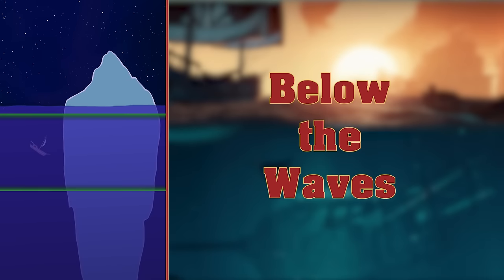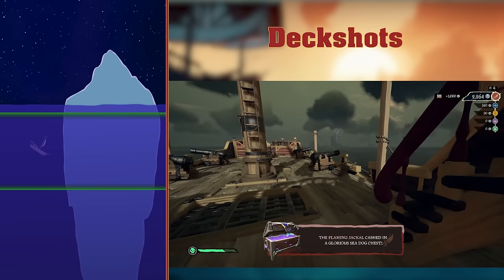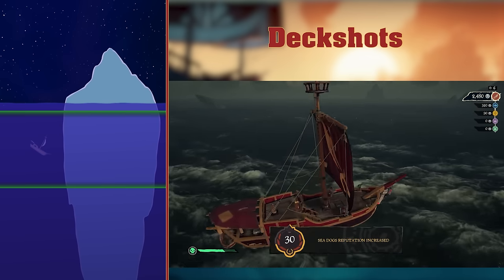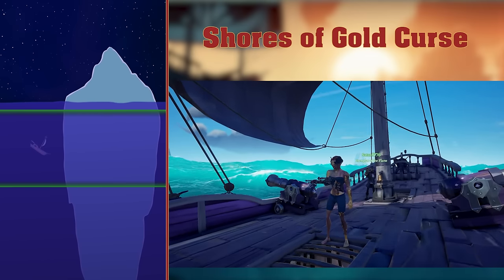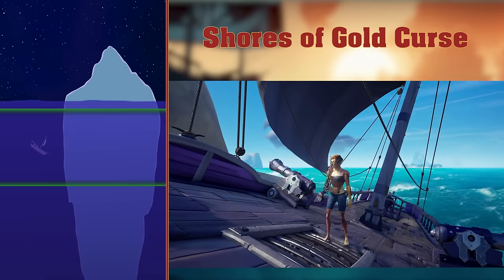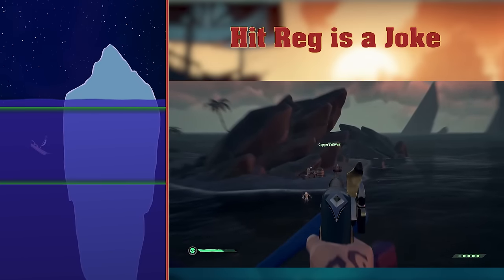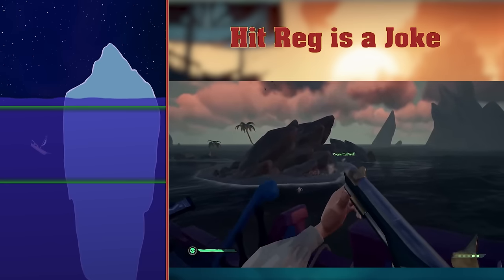Below the waves — deeper we go. Here are some more facts you probably already know. Deck Shots. When you fire yourself out of a cannon and land on the deck of another crew's ship, or even your own ship, this is a deck shot. Shores of Gold Curse. When you complete every commendation for every tall tale in the game, you win the gold curse. It's a massive grind, and I have it. Hit Reg is pretty bad in the game. Often shots seem like they should have landed, when according to the server they didn't land. I've never seen much evidence for this, but that's because I suck at hitting shots anyway.